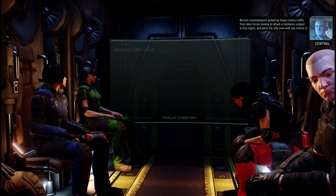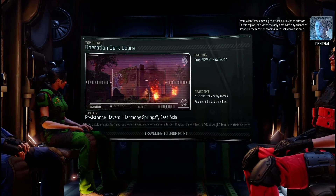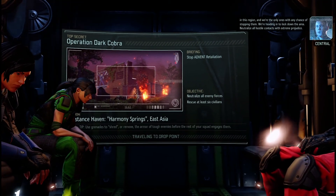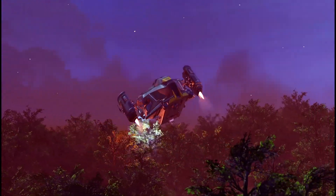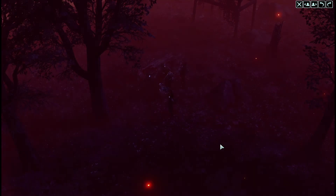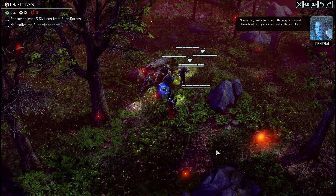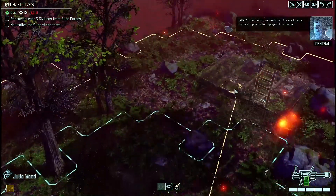Remote reconnaissance picked up heavy comms traffic from alien forces moving to attack a resistance outpost in this region. And we're the only ones with any chance of stopping them. We're heading in to lock down the area — neutralize all hostile contacts with extreme prejudice. Hostile forces are attacking the outpost: eliminate all enemy units and protect those civilians. Advent came in hot and so did we.